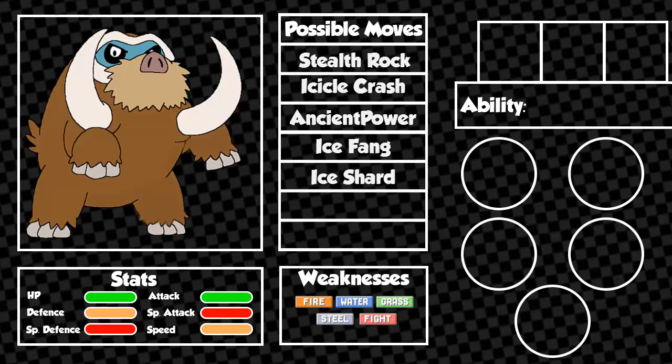The final move that Mamoswine makes excellent use of is Earthquake. This move can be learned at level 46, but you can teach it via TM at any level. All attacking moves specified so far gain from the STAB boost from Mamoswine's unique typing of Ice and Ground. However, if you want some more type coverage, you can always teach it Rock Slide or Stone Edge to take out those pesky Fire/Flying types such as Talonflame, Charizard, or any of the Mega Charizards. There is very little in the way of other moves that will deal more damage than Earthquake, Ice Fang, or Icicle Crash.